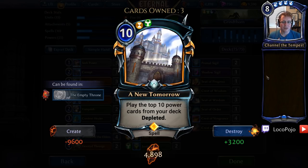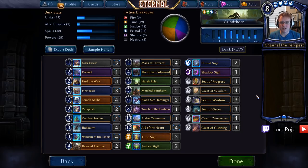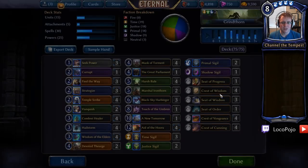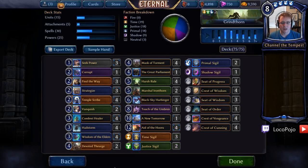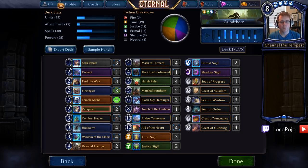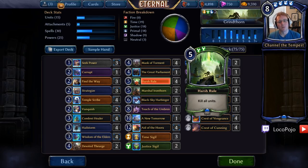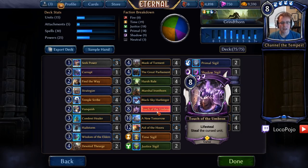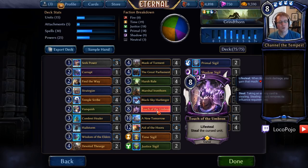It also allows us to ramp up to things like Black Sky Harbinger, which will increase lifesteal and stabilize the board. Everything here is aimed at stabilizing. We run four Hailstorms to make sure we don't get overrun by aggro decks, and four Harsh Rolls to make sure we don't get overrun by midrange decks. For very large midrange alongside Praxis-y stuff, we can get some late-game finishers in the form of Martial Ironthorn, Eight of the Huru, and Touch of the Umbren.